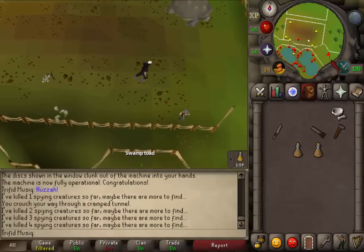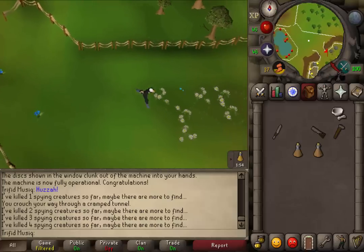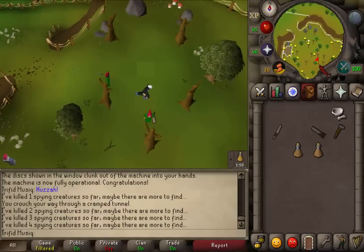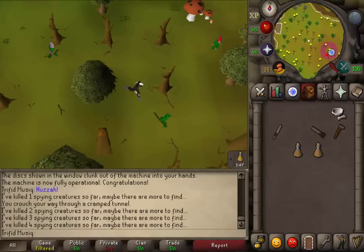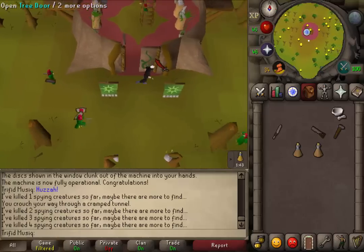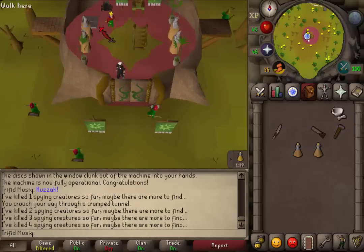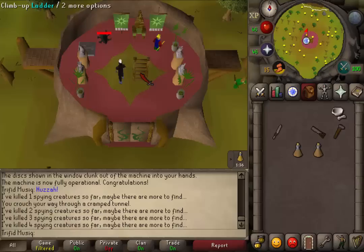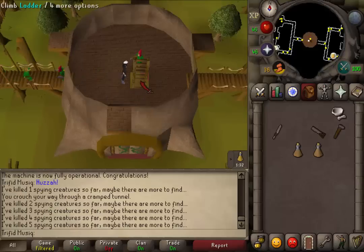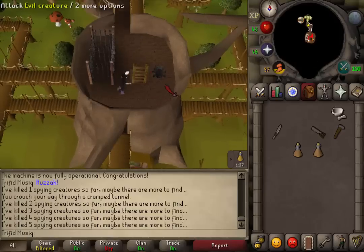Now let's go east, exit the pen and keep going east to the king. Here in the Grand Tree, next to the king, you'll find the fifth evil creature. Kill it. Now we just need one more. Let's climb up the ladder to the top floor. Next to the glider and the prison you will find the last evil creature.